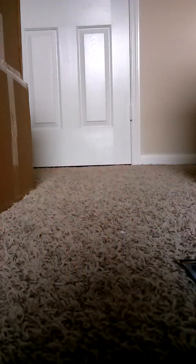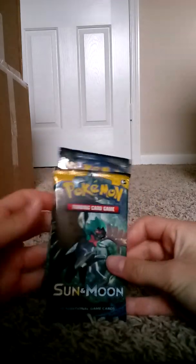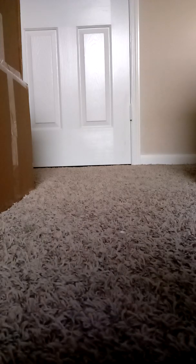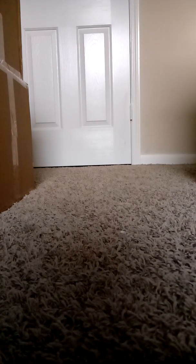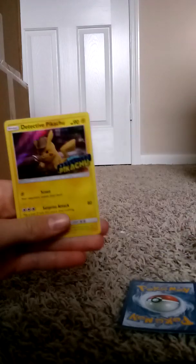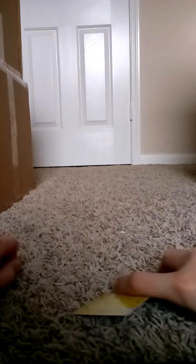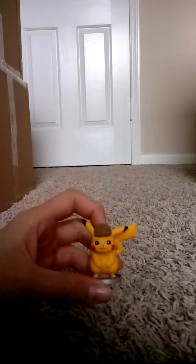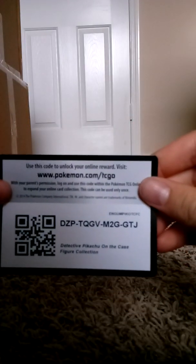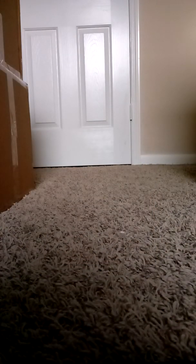There are three Detective Pikachu packs and two Sun and Moon packs. We'll do the Detective ones first, Sun and Moon second. And we got our four cool cards: Psyduck, Bulbasaur, Snubbull, Pikachu. I'll put those up in the back. Little Pikachu figurine, and here is the code for the box. Let's get to the pack openings.